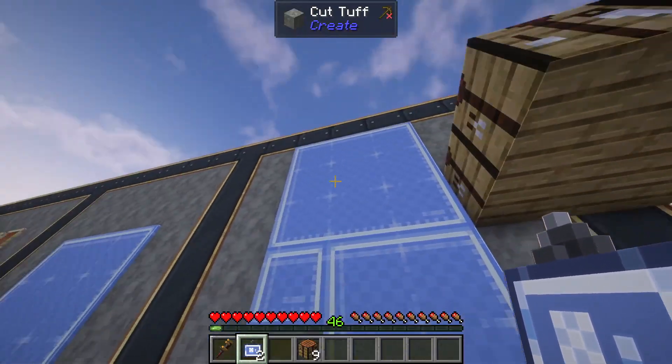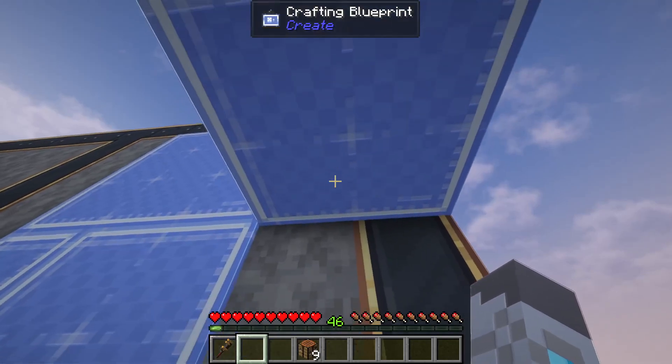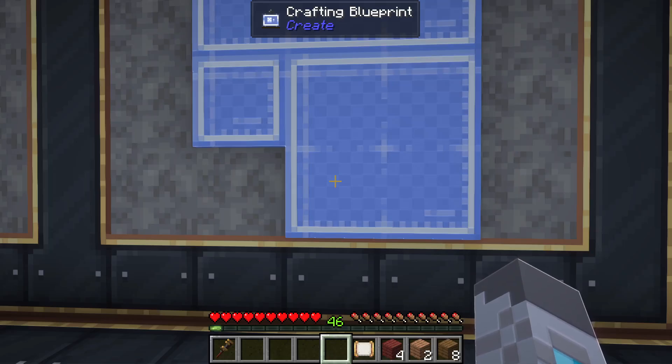In addition to being able to place these crafting blueprints on walls, you can also place them on floors and ceilings. So if it's more convenient to have them on the floor or the ceiling, you can definitely do that.